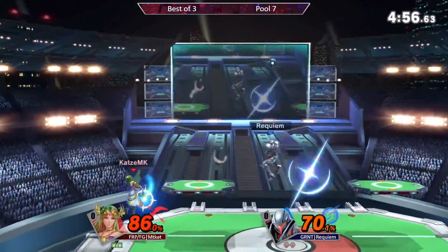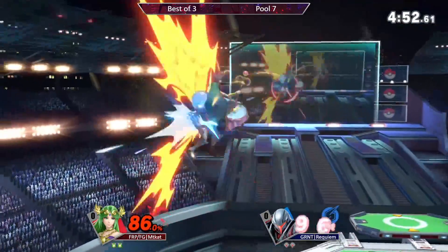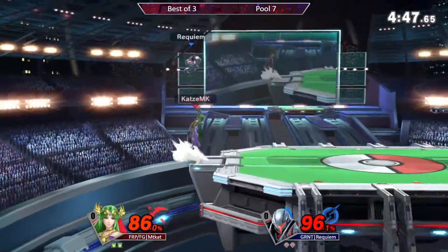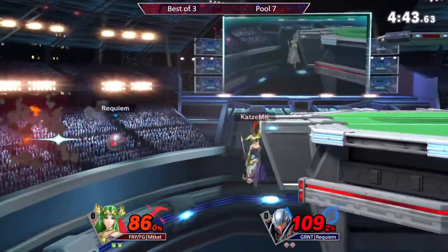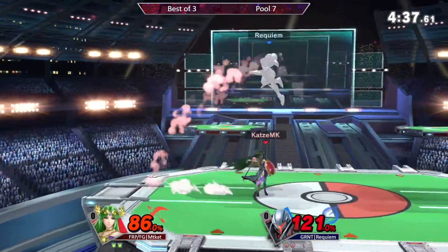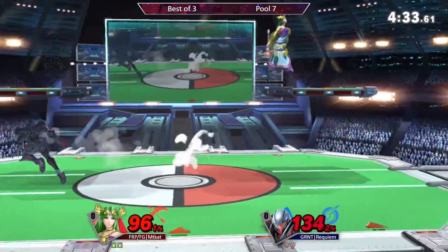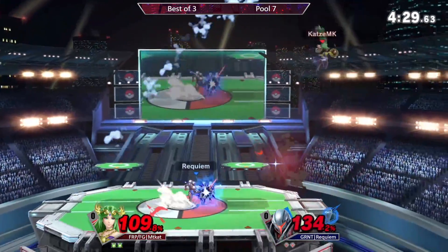Oh my goodness, amazing sharking tool empty cat is using right now. No jump — this could be the edge guard. Requiem getting out of it, only to go high and put himself in tons of end lag. This might be the yeet. Actually trying to set up for the air dodge, but Requiem is super cognizant right there — gonna air dodge behind, avoiding that up smash.